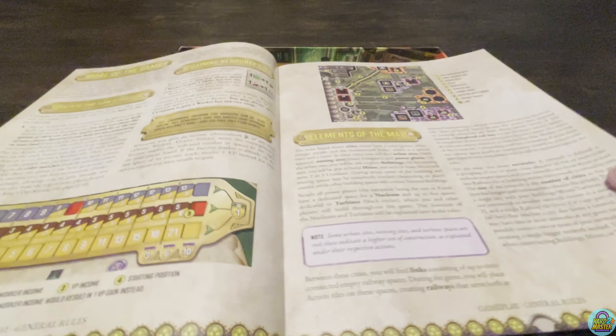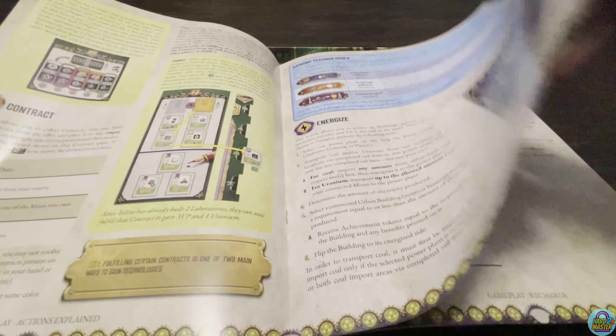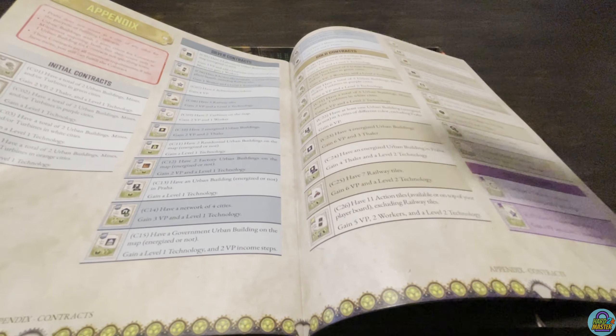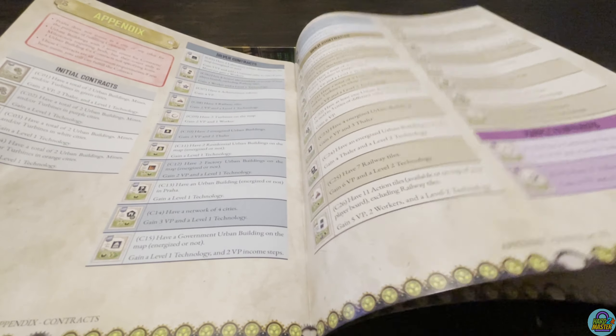Hey, what's up? Jeremy with Hard to Master, and we're going to be unboxing Nucleum. As you can see, just carrying the shrink wrap off of this bad boy — just got it in from Board and Dice. Been excited for this ever since I saw it at Gen Con, so here we go.